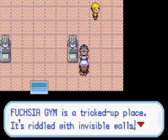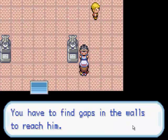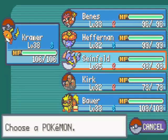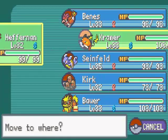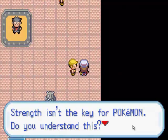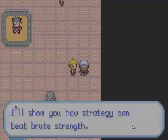Fuchsia Gym is a tricky place. It's riddled with invisible walls. Koga might appear close but he's blocked off — you have to find gaps in the wall to reach him. Okay, who am I gonna use for this? I guess I'll use Heffernan in the first battle. Strength isn't the key for Pokemon. Pokemon is better strategy — I'll show you how strategy can beat brute strength.